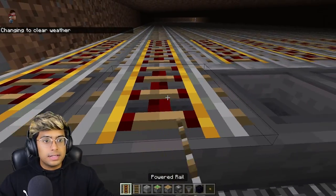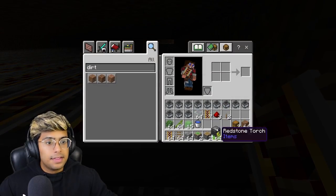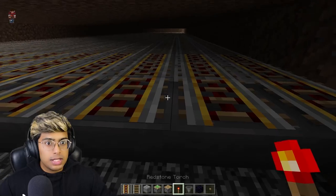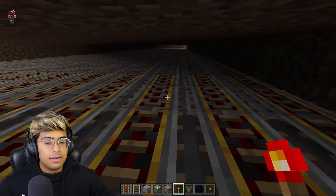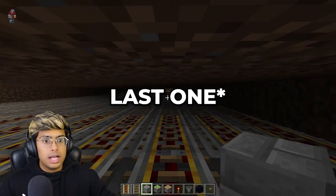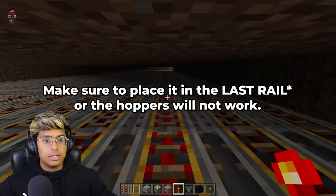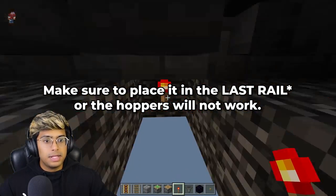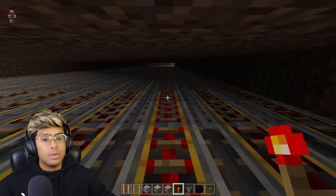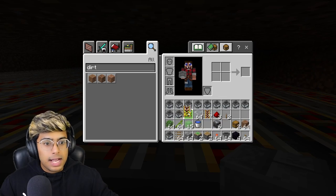Grab your 14 hoppers and place them below the powered rails exactly like this. Once hoppers are placed, go ahead and finish adding the powered rails on top. Then add a redstone torch below each set of three powered rails — go one block down and place it directly below the middle powered rail. All the powered rails will light up. Repeat this for all powered rail groups across the system.